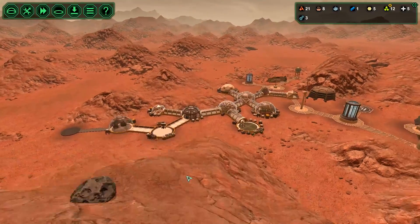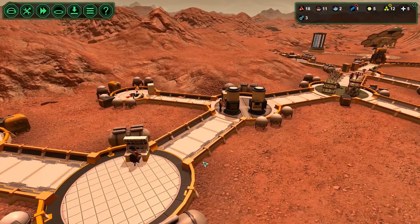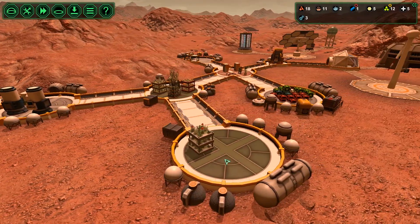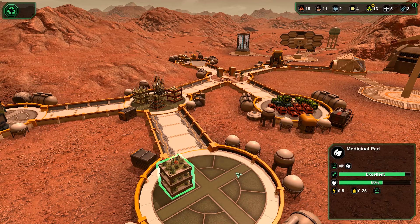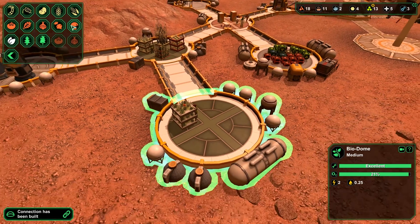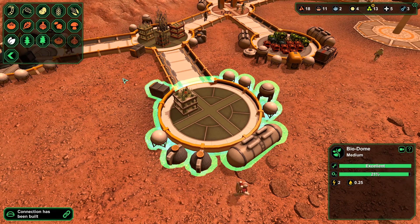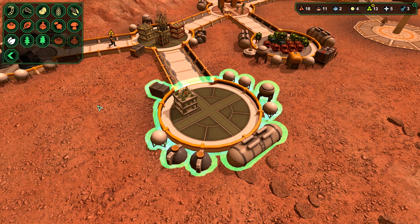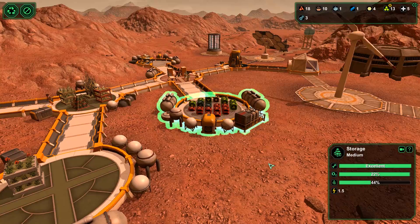We've got to get that laser up. It looks like we had botanists standing around a minute ago, so I think they can handle another crop. Looking at what to add — we're not low on starch, we're not really low on vegetables either. So actually, why don't we just leave it how it is for now. I don't want to overload our storage supply.